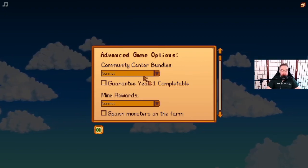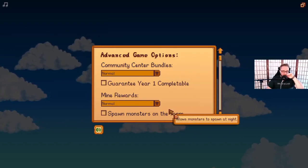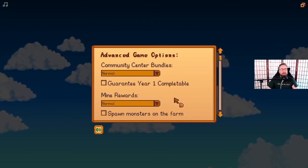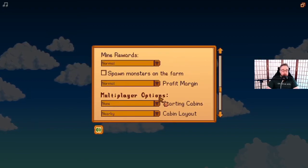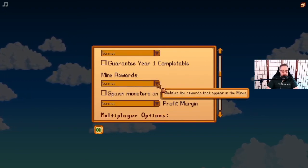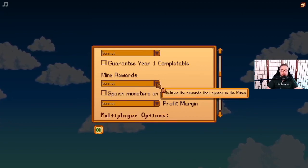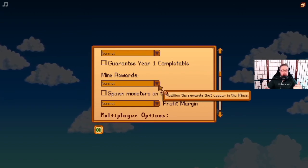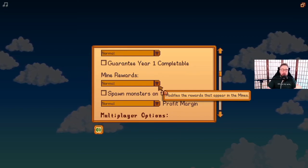We have the guaranteed year one completable for the community center, which is awesome if you're trying to do a community center one-year completion. Very cool. The mine rewards option gives you different rewards for those reward levels in the mines — so where we would normally get the leather boots, tundra boots, obsidian edge, all that — those are changed.